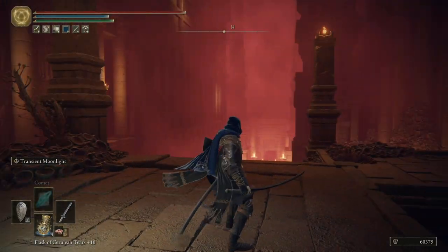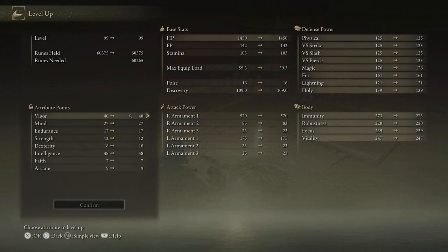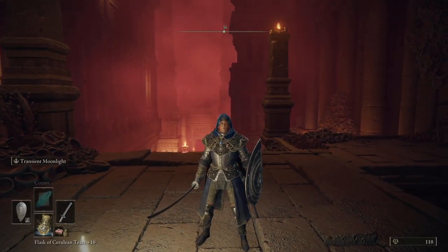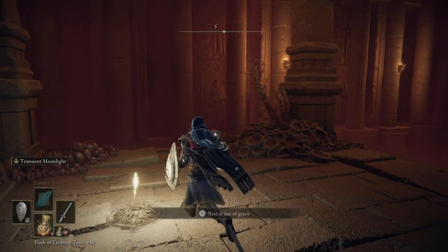I couldn't stand the idea of going in there with basically a level's worth of runes, so I've used a couple of rune items just to tip us over the edge. I'm going to put this into intelligence. We should have enough FP to cast four comets. Switch spells so that we can get more DPS out. This isn't the most FP efficient, however, this is just going to be more important for us to kill it quickly.